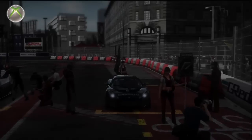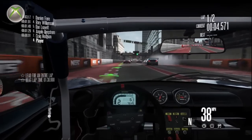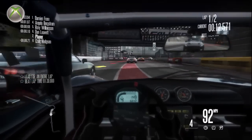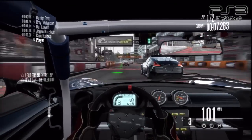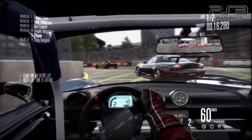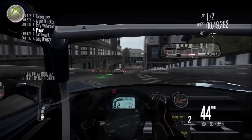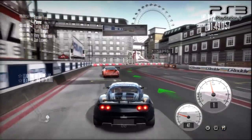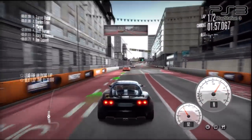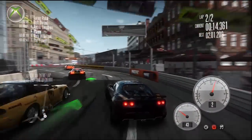Next up is Need for Speed Shift. While the game looks good and features excellent depth of field and motion blur effects, the Xbox 360 version has better anti-aliasing and runs at a higher frame rate. The anti-aliasing on the PS3 is more of a blur effect, taking away from the sharp curves of the cars and blurring out most textures. The lower frame rate of the PS3 version also affects control response time at higher speeds. The Xbox 360 is hands down the version of choice.